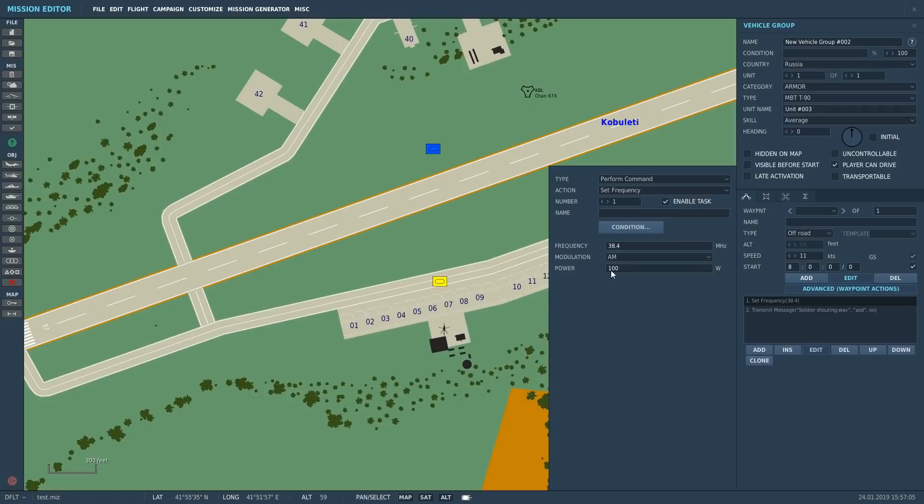We've set the T-90 tank's frequency to 38.4 MHz AM modulation with a power of 100 watts, and it's going to be constantly transmitting a wave file. The reason we're using a tank is that we have no radio beacons available. Normally this aircraft would use homing to home into radio beacons to return to base. On the maps I have installed — the Caucasus and the Persian Gulf — there are no suitable airfield beacons for this aircraft. If I installed the Normandy map, I'd almost certainly find suitable beacons, but as an interim solution for the Caucasus, this is how we'll do it.